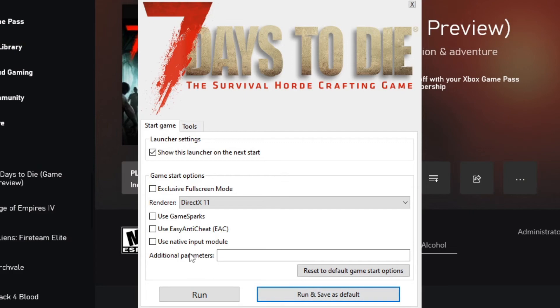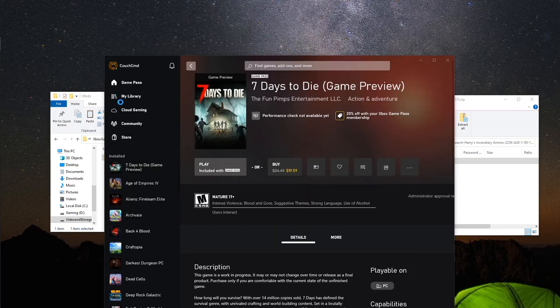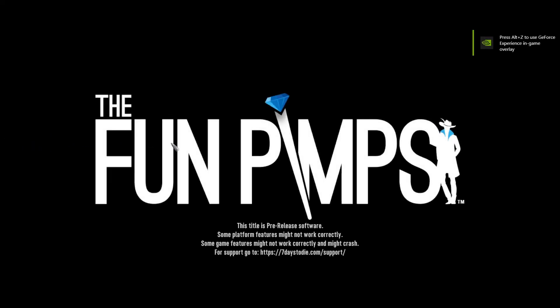Let's go ahead and show that it worked. Make sure you launch without Easy Anti-Cheat — Easy Anti-Cheat equals a ban, or at least issues. So disable that. You'll get a pop-up whenever you hit Play, and you have the ability to set it to not use Easy Anti-Cheat by default.